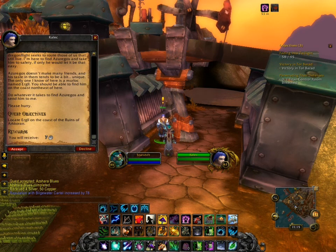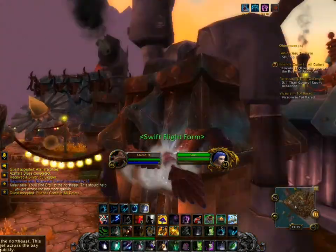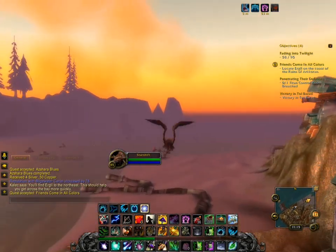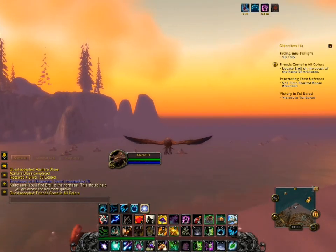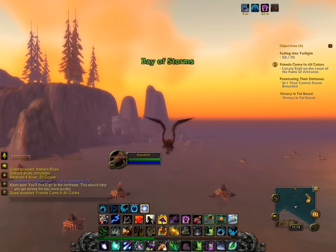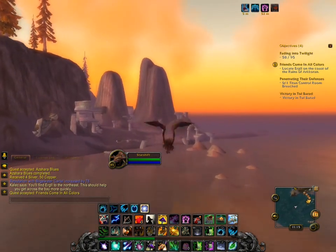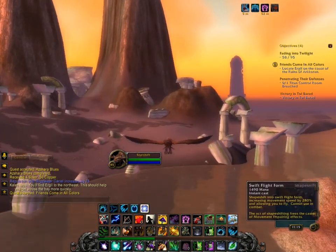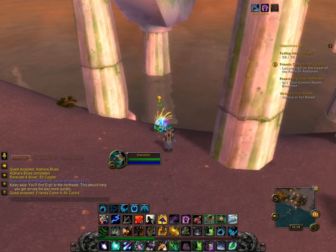I'll turn this quest in here. He gives me a water buff that lets me swim faster, because for this quest we've got to come out here to a murloc named Urgell. So I'll fly out here and turn this quest in.